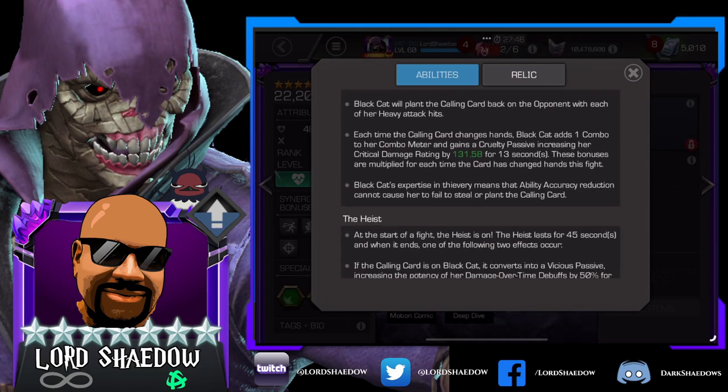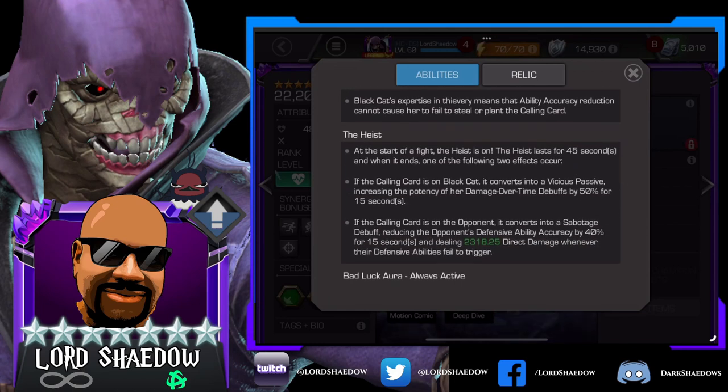Her expertise in thievery means that ability accuracy reduction cannot cause her to fail to steal or plant the calling card — so it won't interfere with her calling card mechanic. The Heist: at the start of the fight the heist is on and lasts 45 seconds. When it ends, one of two effects occurs. If the calling card is on Black Cat, it converts into a vicious passive increasing the potency of her damage-over-time debuffs by 50% for 15 seconds.